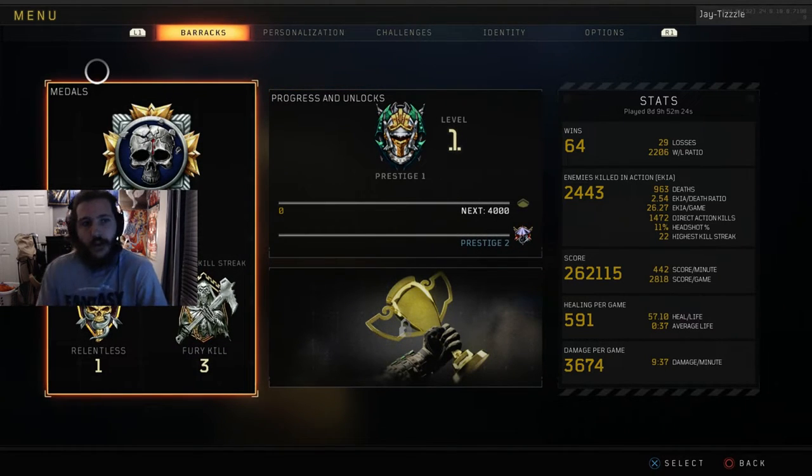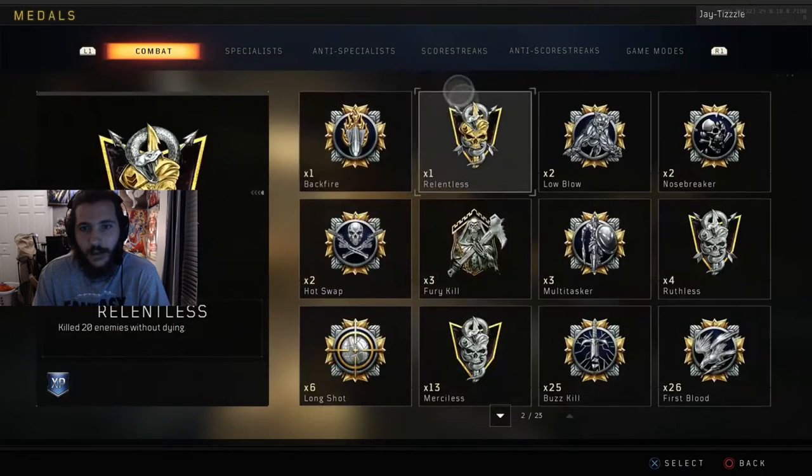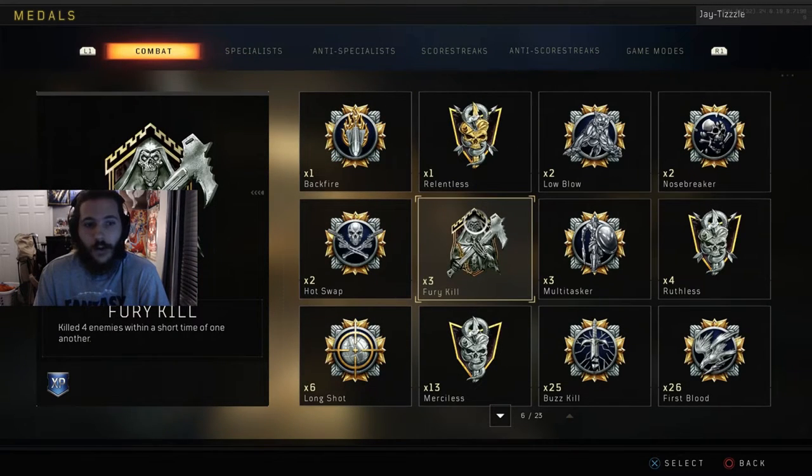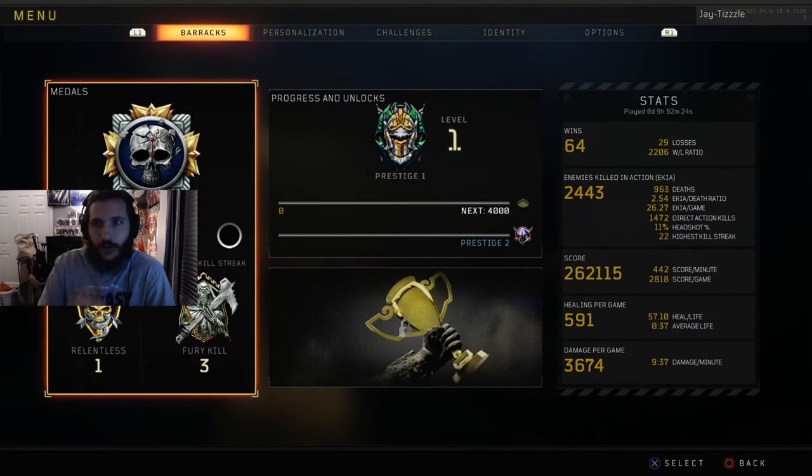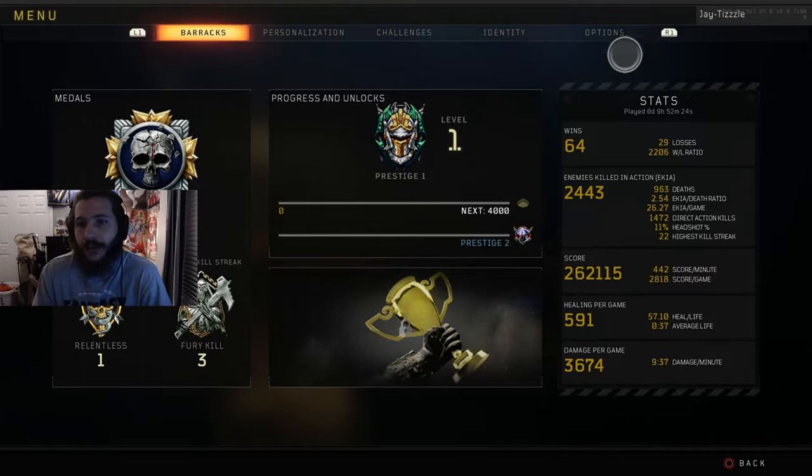Here are my stats: 257 headshots, one Relentless Medal, and three Fury Kills — Fury Kills are four enemies within a short time. So I've got three of those. As for my overall stats, I have 64 wins and 29 losses. That's a 2.2 win-loss ratio — I think that's pretty good.